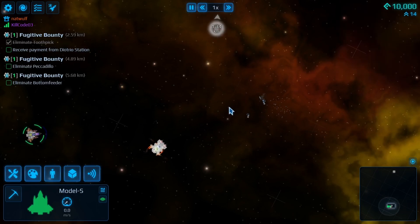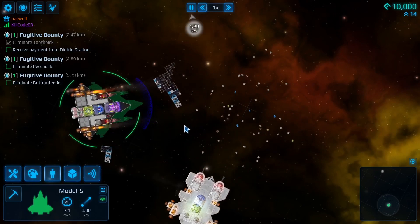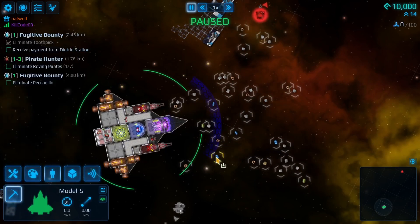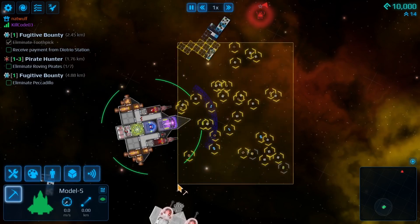So how do we salvage this? Pull up next to it. I'm actually going to repair using the little pickaxe icon. Whenever you're salvaging something, your crew goes out to actually pick it up and haul it into your storage. Okay. I like that.